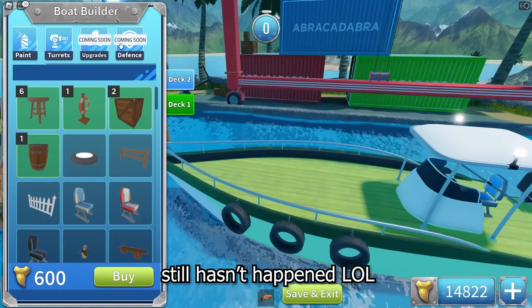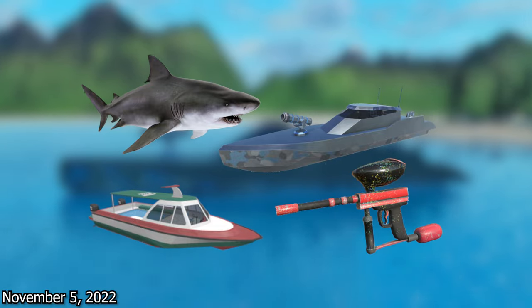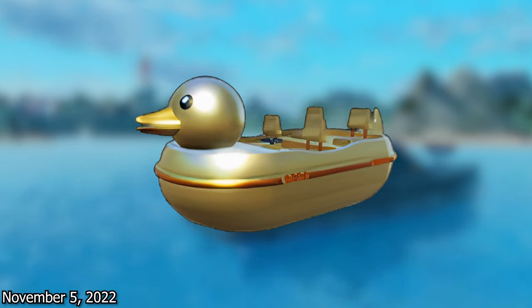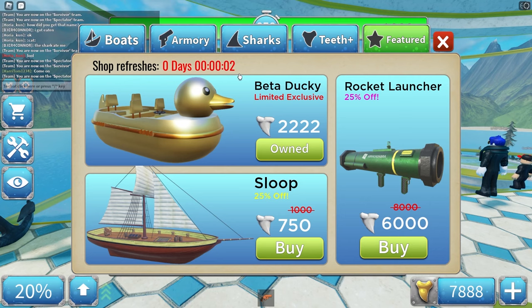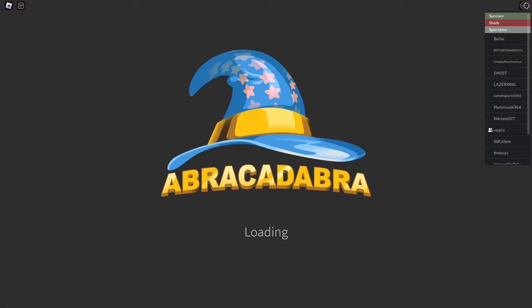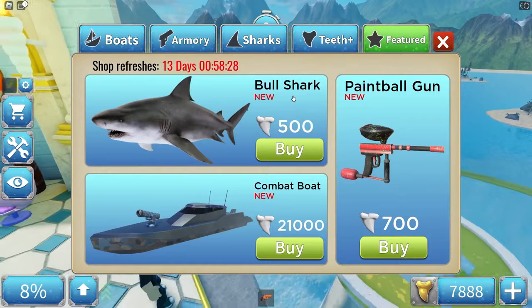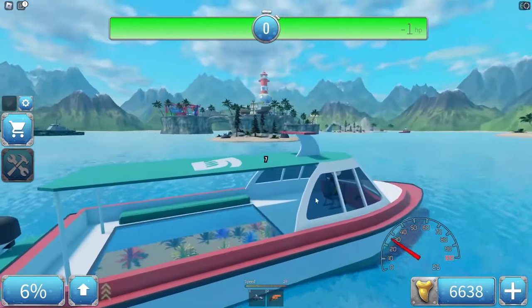The first update brought us the combat boat, the tour boat, the bull shark, and the paintball gun. Golden Ducky also went off sale. A new update dropped — let's see what's new: bull shark, paintball gun, combat boat!